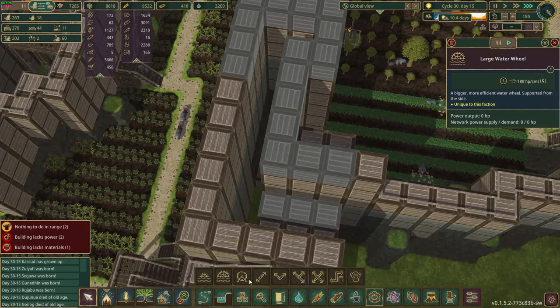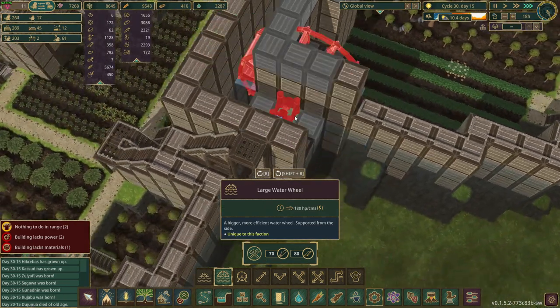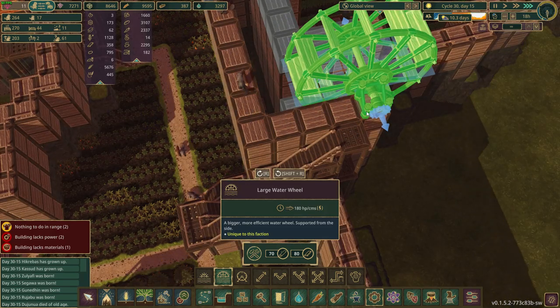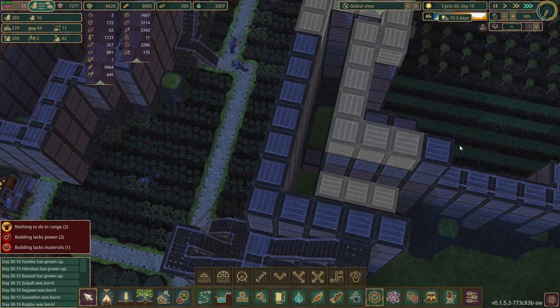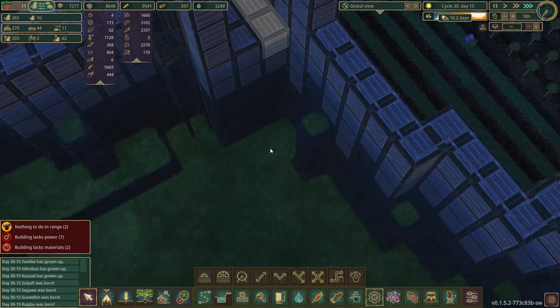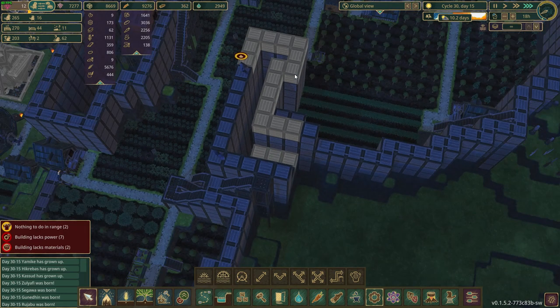I had read a comment - I think it was John - saying that I needed to move this back by one. I think you are correct. It needs to be at least here, maybe out one further, that way it has time to actually make the corner. I stopped it right there because of the raised terrain so I could save a little bit on resources.